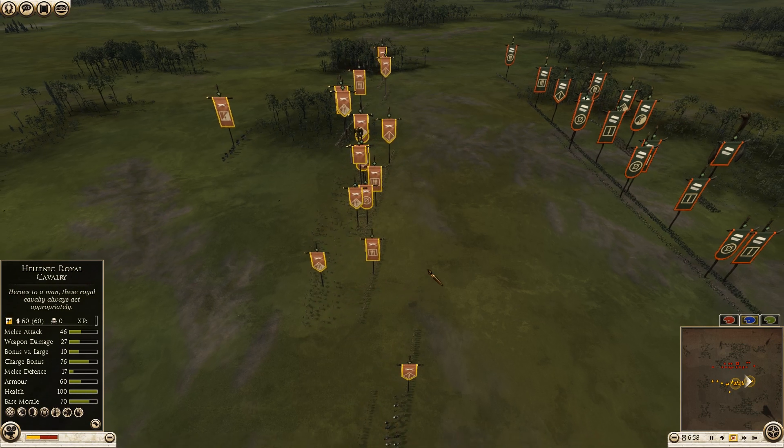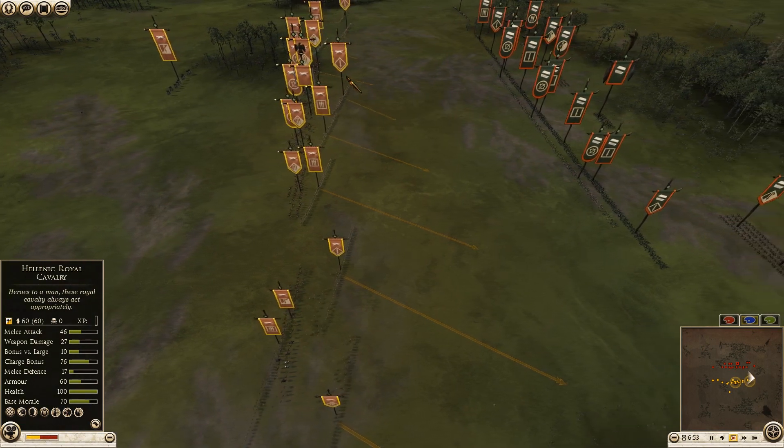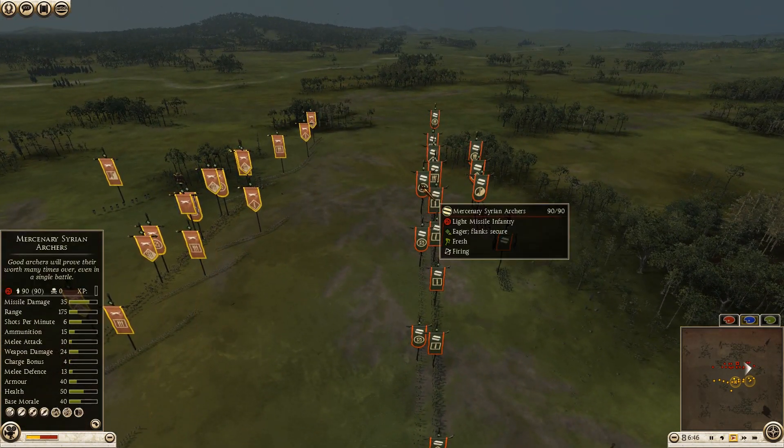The Aspas Companion Cavalry is a new addition and the Hellenic Royal Cavalry is not something you'd usually see. You'd probably see something like Royal Peltists being brought instead. Royal Peltists are also very good in Blade Balance.